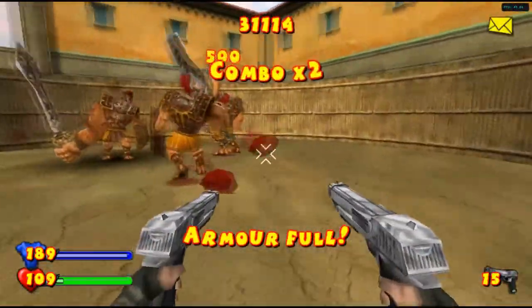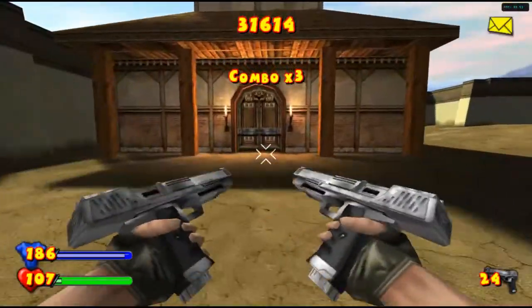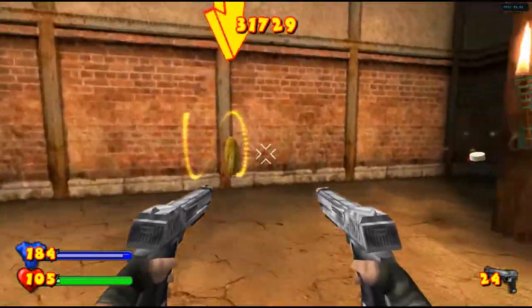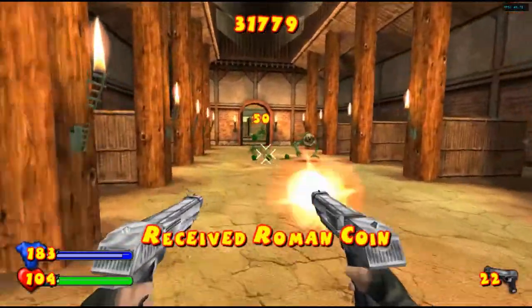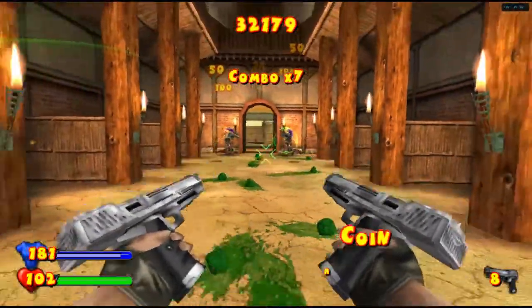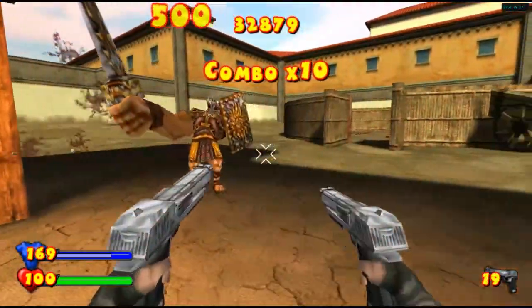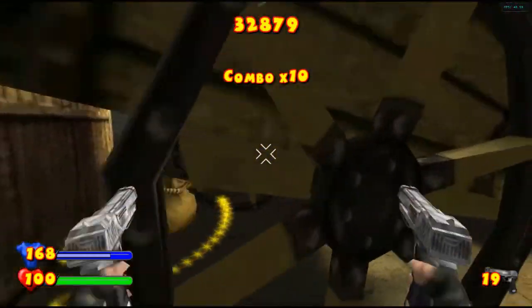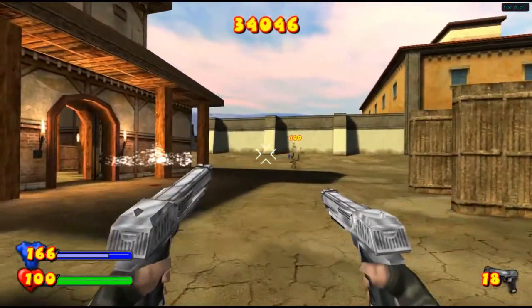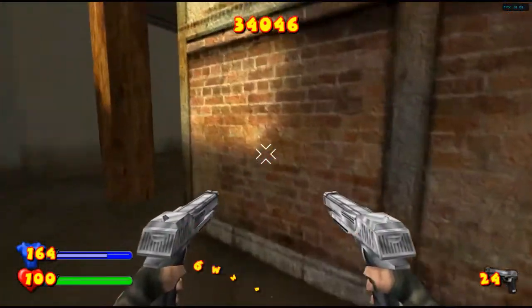These guys are actually the Pokerbitos — the pumpkin men from the second encounter. They have literally the same attack, so you'd recognize them. There is something in here — it's a treasure. Let me get my treasure. There's Uzi ammunition and shotgun ammunition. That's kind of cool.